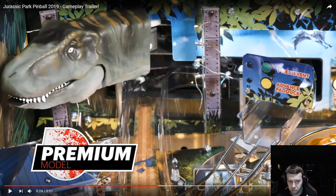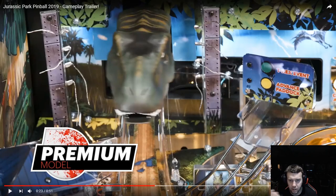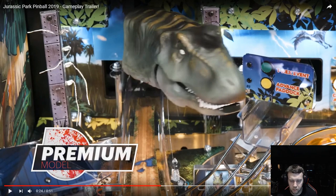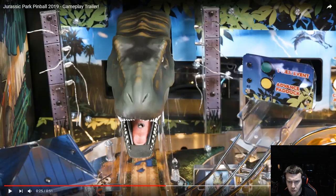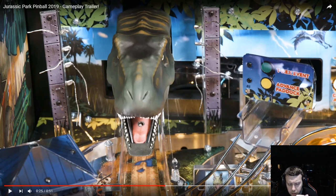I like the premium artwork better. The first thing everyone's going to notice is that the premium has the T-Rex head actually oscillating — going left and right — and it does even more than that. This thing moves around and shakes its head, opens its mouth. It appears to be an optic sensor that's going to detect whether or not the ball is inside the T-Rex's head.